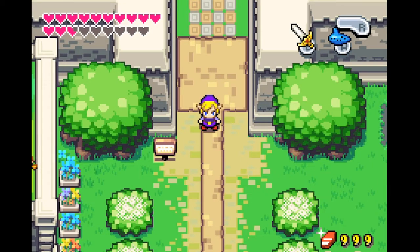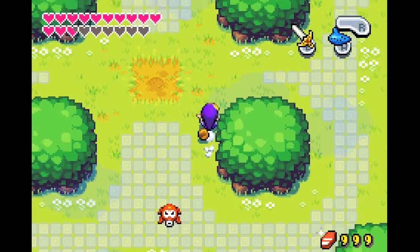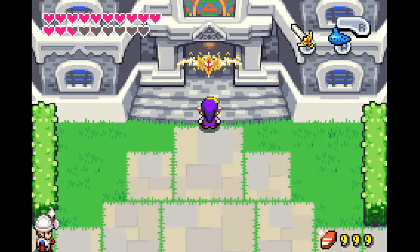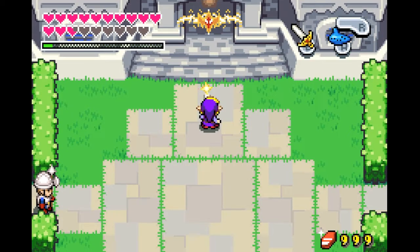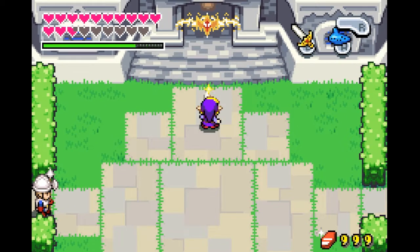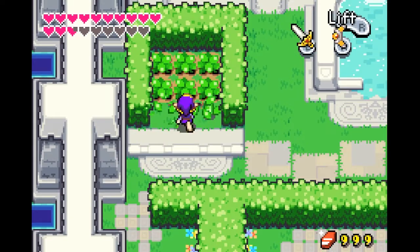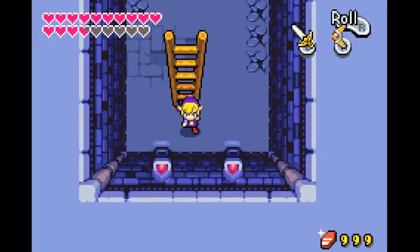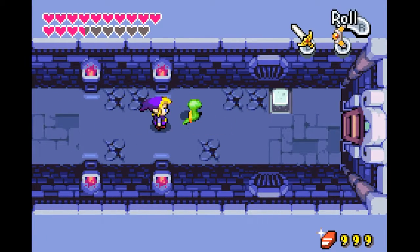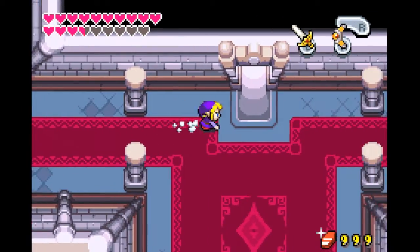Hey guys and gals, Shadow Dragon here. Welcome to the hopeful finale of the Minish Cap randomizer. Last time we managed to beat the Palace of Winds, getting our final element needed to hopefully beat the game. I'm still not quite sure what all is needed to actually beat the game. Oh that's right, because now I can just do this — oh shit. Why is it not working? Okay, well we made it to the other side.